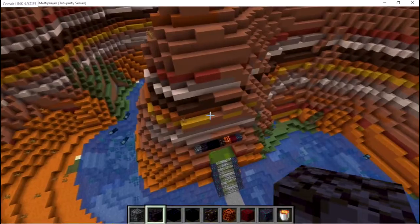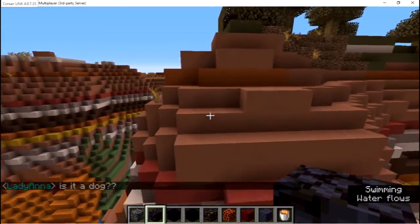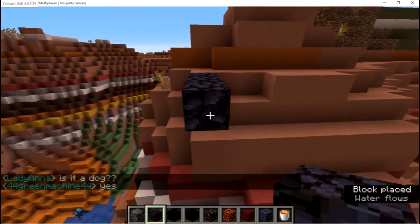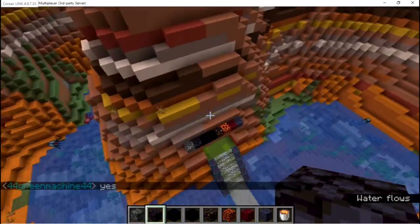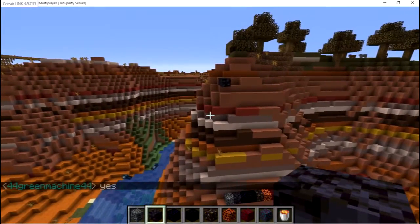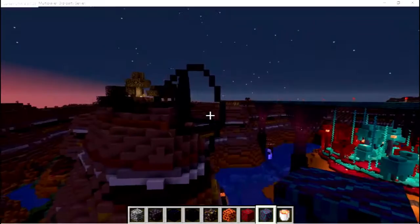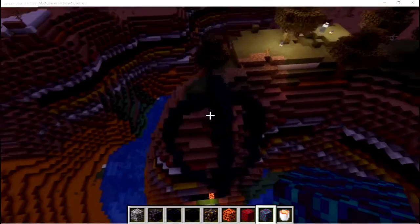How big around should I make this thing? Are you building it on top of it or turning the mountain into one? I thought you were turning the mountain into one. No, I'm gonna build one that crashed into the side of the hill. Gotcha. That looks good. I'm trying to make it look like it came in at an angle.